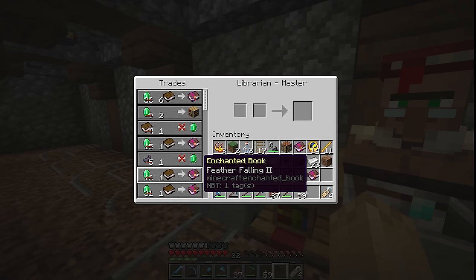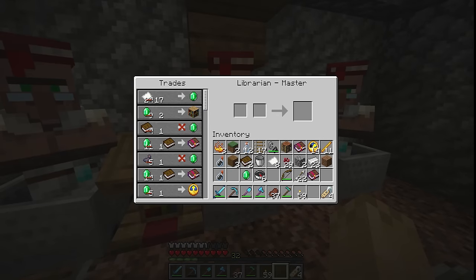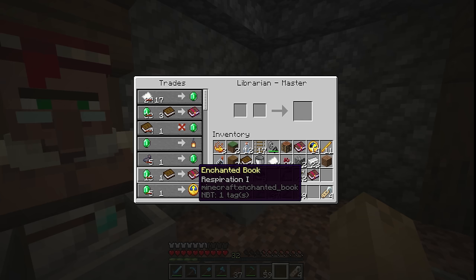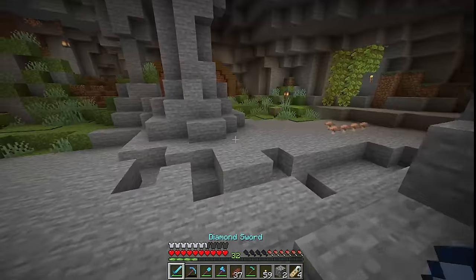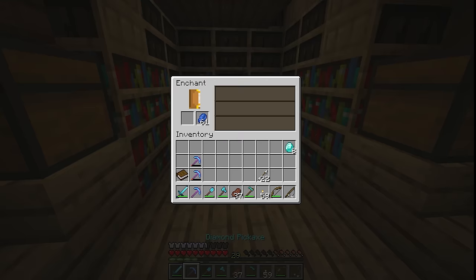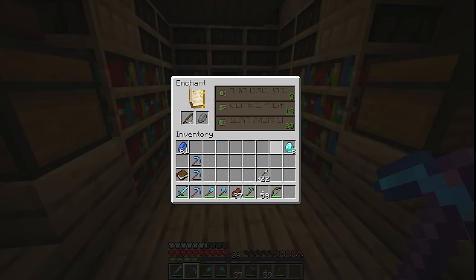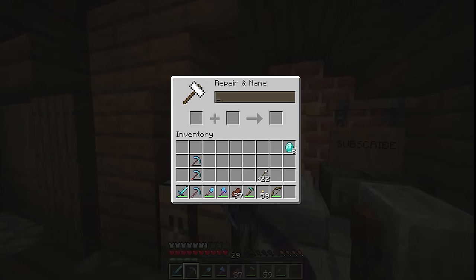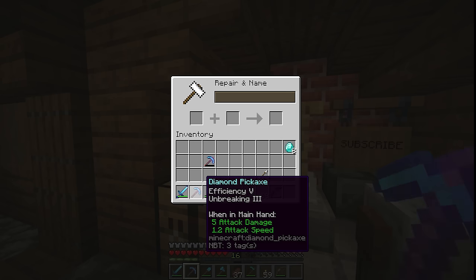Some of them got decent books: the efficiency 4 guy ended up getting respiration 3 and feather falling 2, which isn't too bad. This guy got no good books at all. The fortune 3 guy ended up just getting respiration 1. I noticed we're now up to level 32, so we might as well do an enchant. I crafted another pickaxe hoping for silk touch but instead I now just have four of the same pickaxes. I put two together — that's expensive at 13 levels, but I'll do it anyway — so now we have an efficiency 5 pickaxe.